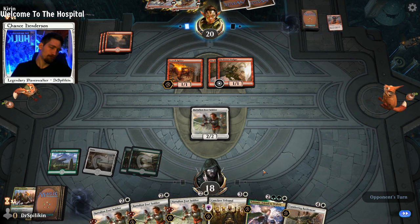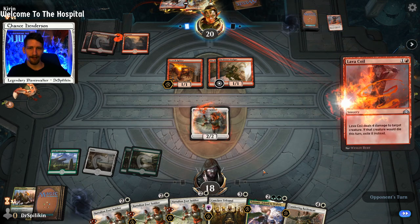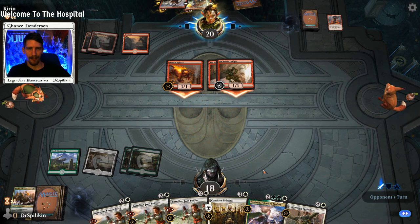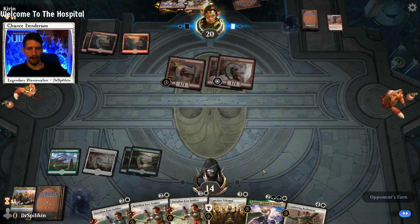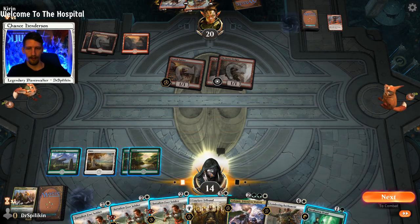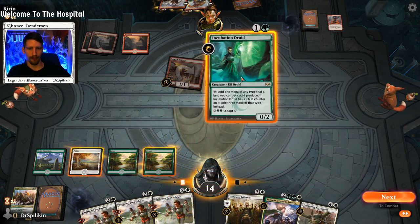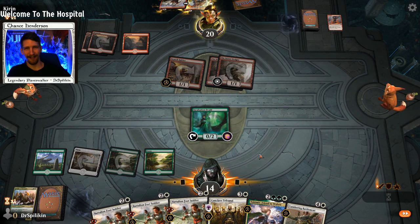It can take out some of the removal so I'm okay with that draw. I would love a land but battalion foot soldier is all right. What have you got up your sleeve now, Kieran? Some more shocks and Lava Coils — at least they're not taking out our Tolsimir. We are taking four damage to the face though, doesn't feel great. Incubation Druid — do I play it and hope they don't have more removal? Yes, I do.